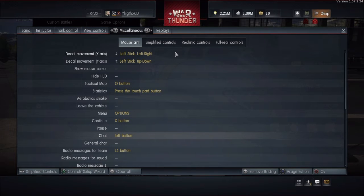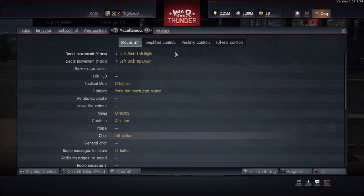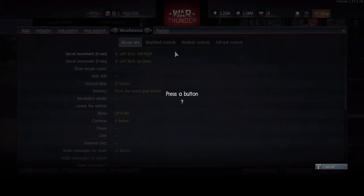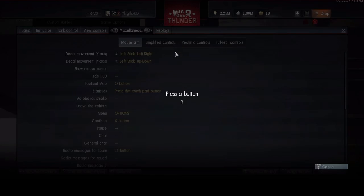Remove your current binding from it by clicking X on there. I like to use the left button on my d-pad because I don't really use it for anything else, so I assign it there. If you want to talk to your team and the other team — which is all chat — remove that binding and click X, then assign a button to it. Personally, I don't like to talk to the other team unless I need to, so I just keep it on team chat.